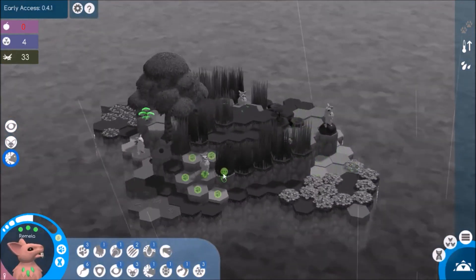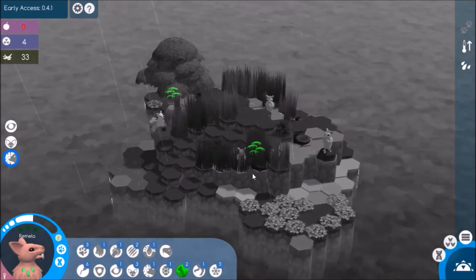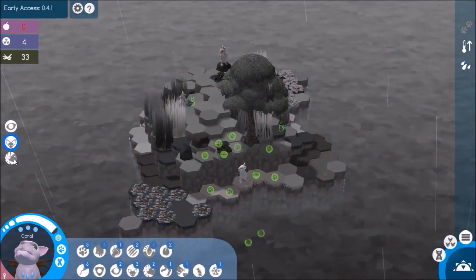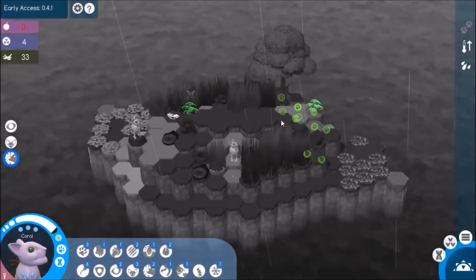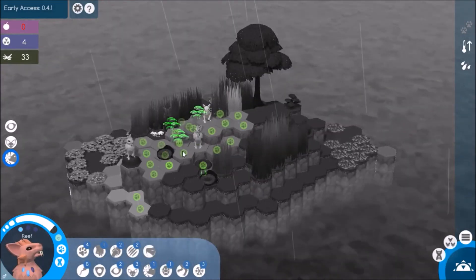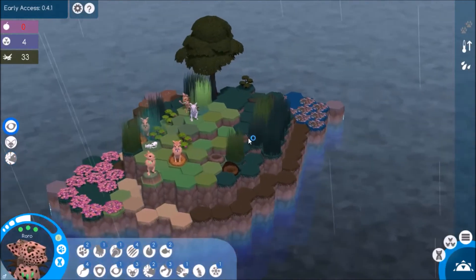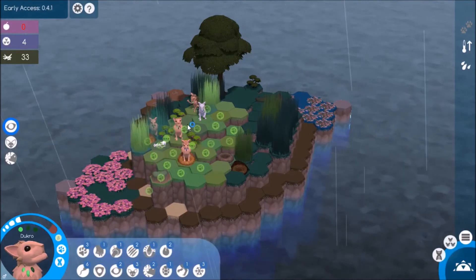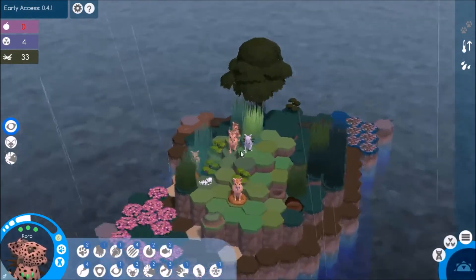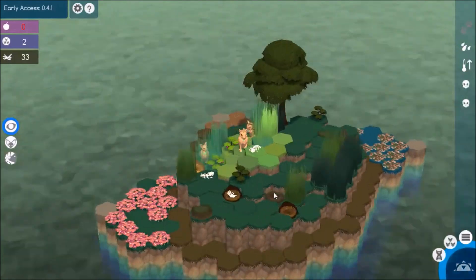Yeah, it looks like we're in big trouble. Is that right there a nest? Not good — doesn't do us any good. We're not even going to be able to breed them again because they're going to take damage next turn. There's another creature though — if we can get them on our side... well, we can't even offer them food to join us, so it's not going to do anything good. Alright, we're at the end of the turn. Yep, just as I suspected — they passed away.